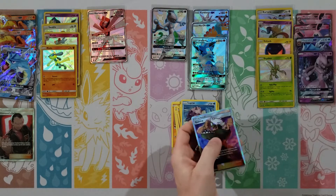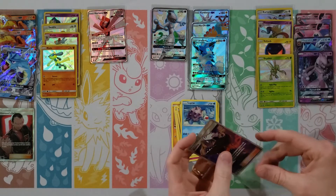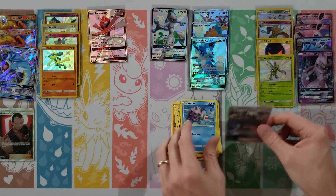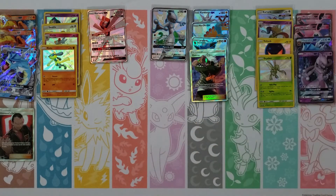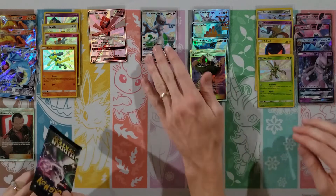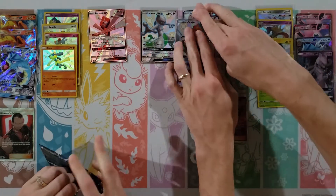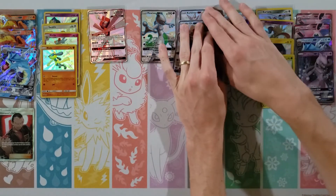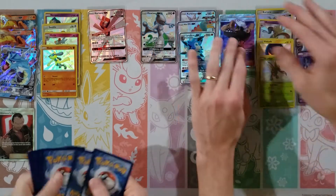Eevee, Clefairy, Caterpie, Ekans, Paras, Grass Energy, Brock's Grit, Misty's Gym, Chansey — my rare is a holo Eevee — and then oh, a Lycanroc! We are killing it over here. I'm really hitting the shinies now. I got all the bad packs out in the beginning. You've really got to start hitting some stuff now.